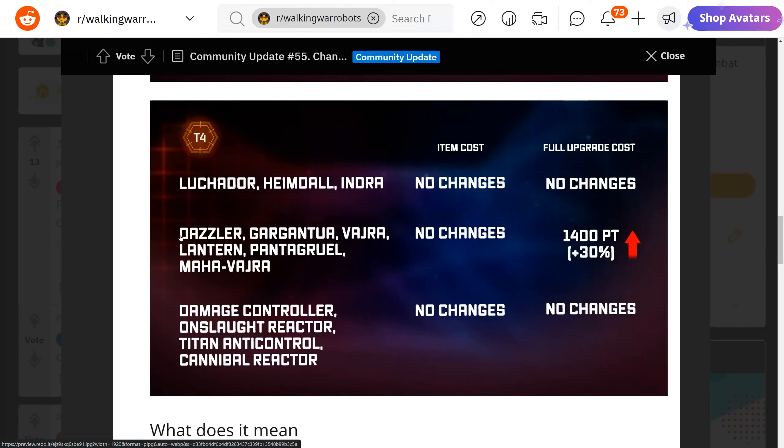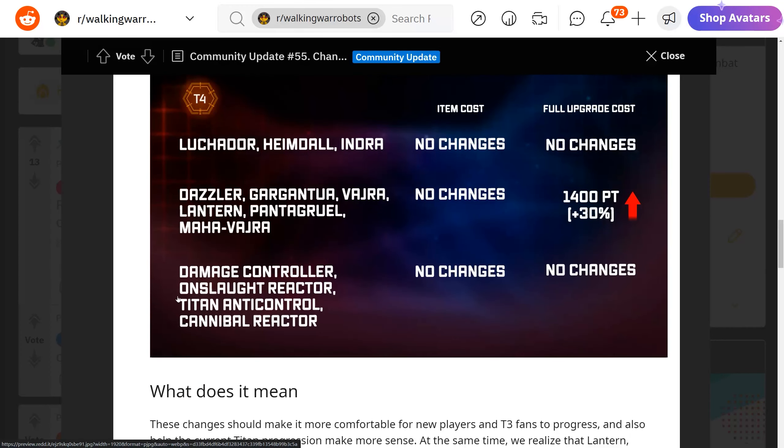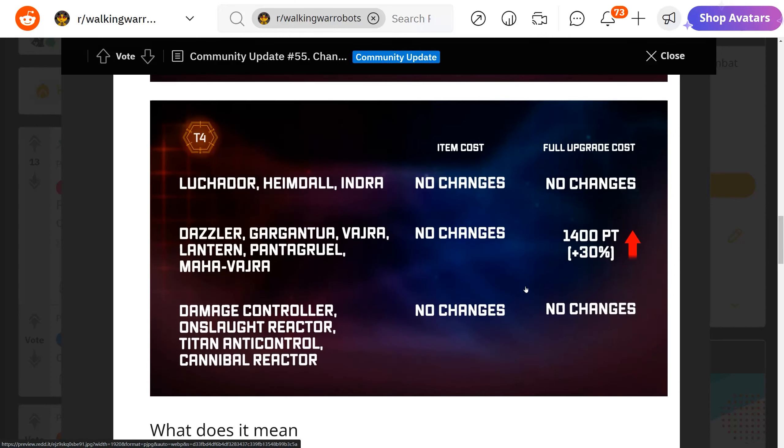If some players are still interested in using weapons like Desolate and Gargantua, they may want to upgrade now before update 8.3 raises the cost by 30 percent — you're going to spend a lot more platinum to max those weapons after the update. For Tier 4 modules — the Damage Controller, Onslaught Reactor Titan, and Control Cannibal Reactor — they are all unchanged, so no need to worry about those.